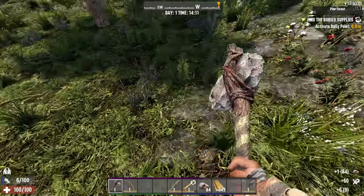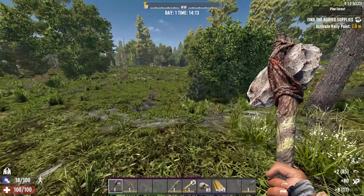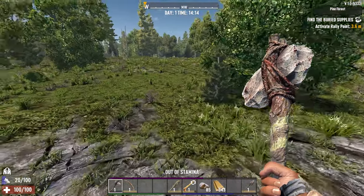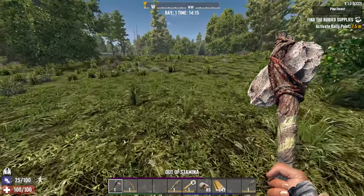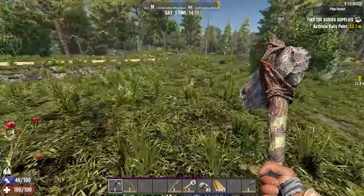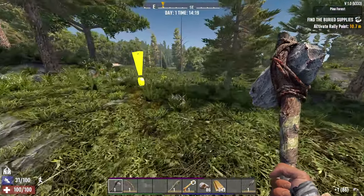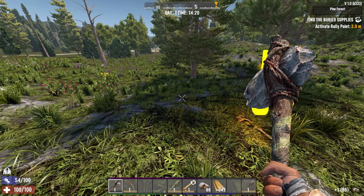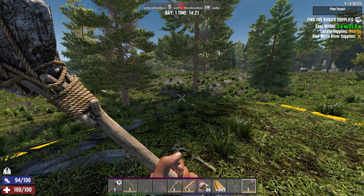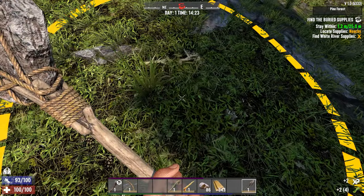That noise means we're in range of our active quest. There's something over there — the Wilderness Lodge, I think that's like a tier three or tier four POI. There are things we can go steal but there's also a dog and we're not equipped for a dog right now. Click that thing and it'll make a circle — this is the easiest buried supplies you'll ever do. Just dig down in the middle.